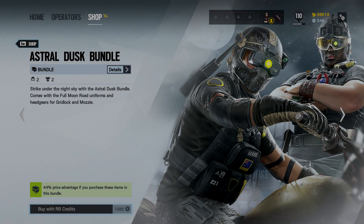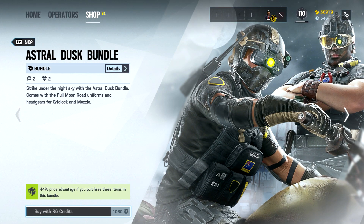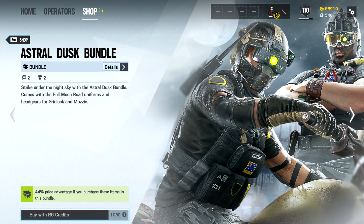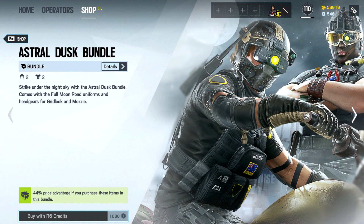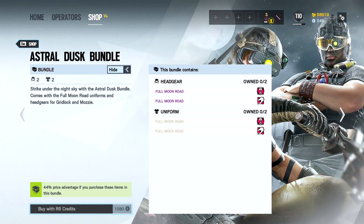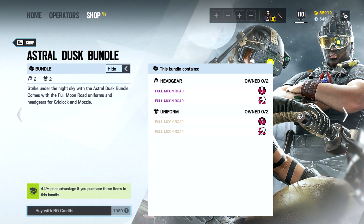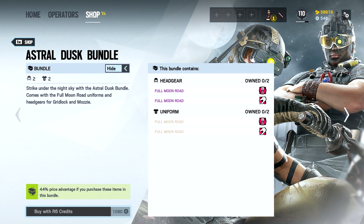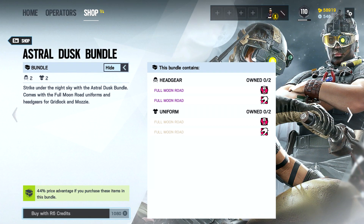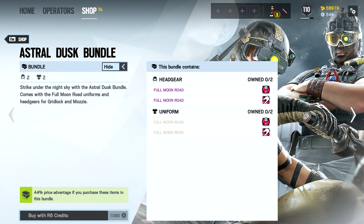Hello everybody and welcome, Rich here. In this video we're taking a look at a new bundle available in Rainbow Six Siege. This time it's the Astral Dusk bundle for operators Mozzie and Gridlock — and it's about time these two got some love. This bundle comes with the Full Moon Road headgear and the Full Moon Road uniform, and it can be purchased for the price of 1080 R6 credits.